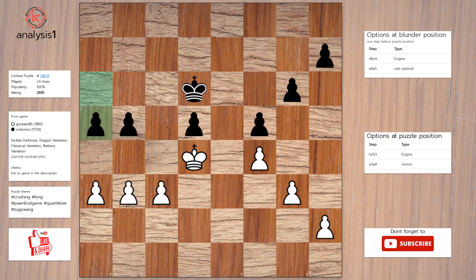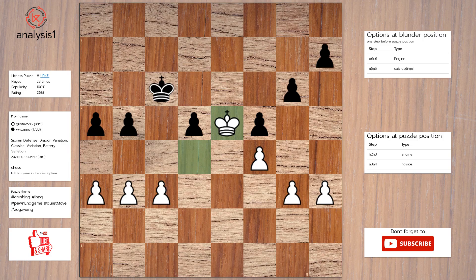Another puzzle. Here are threats in puzzle position: there are no threats in this position. There are no checks in this position. Here is the solution to the puzzle: h3, king to c6, king to e5, king to c5, g4.